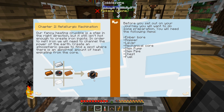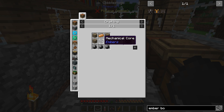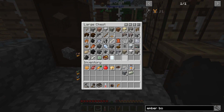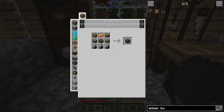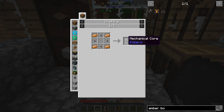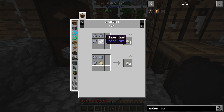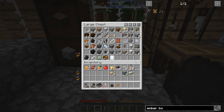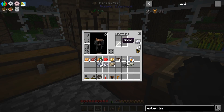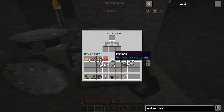Let's go back to the book and figure out what we need. Ember bore — we need the mechanical core, which requires item pipes. Item pipes need camonite brick — I think we made some extra. We have two. We need four for the mechanical core, so we'll need a lot more. This camonite blend comes from clay and bone meal, or clay and an egg. Clay is a big thing we need a lot of.